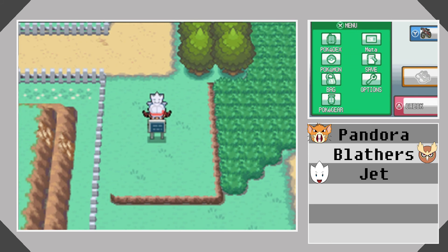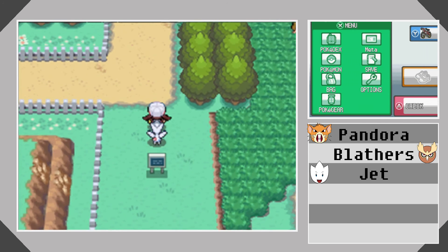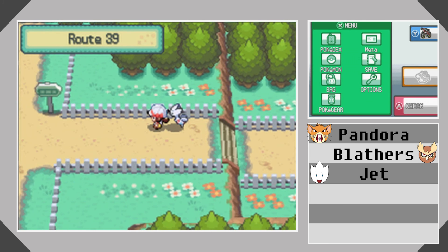I think I'll take on the rest of the trainers on the way back. If a Pokemon is trying to evolve you can stop it — just press B, not too complicated.